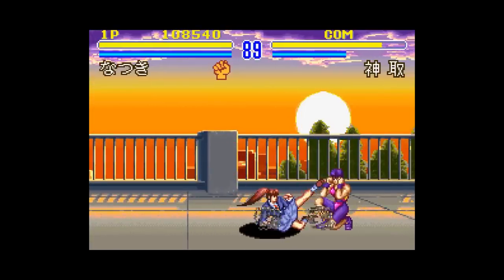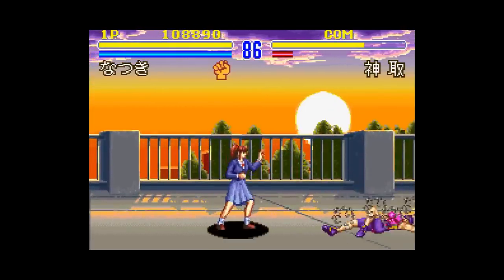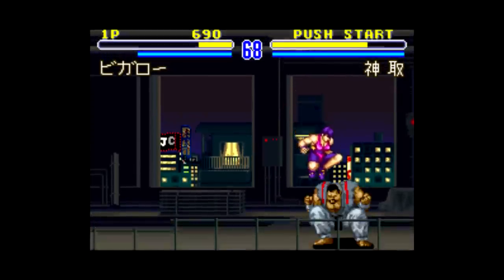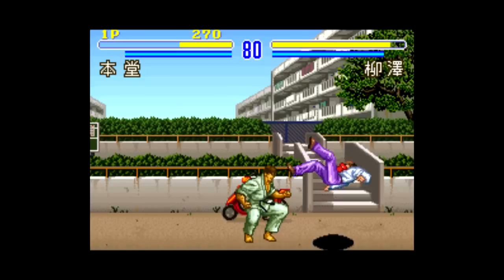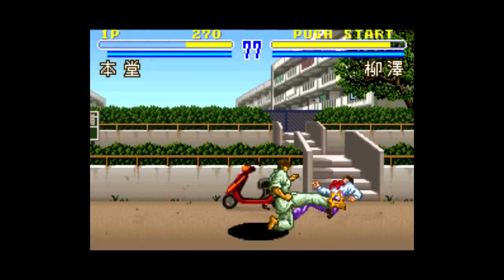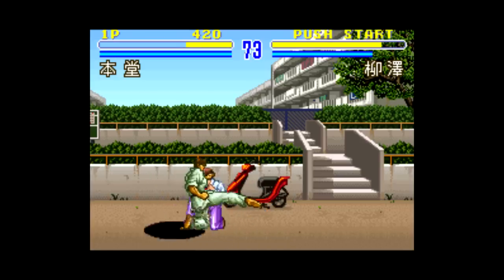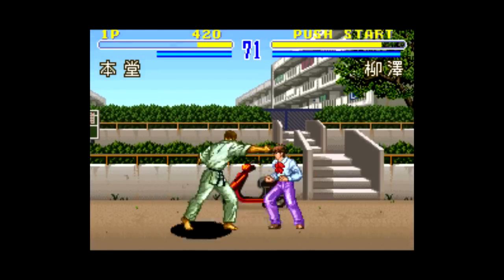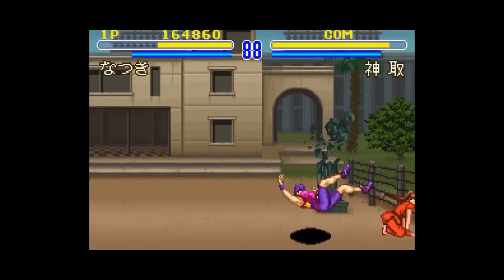In story mode, you can only play as one character, but in versus mode you can choose between any of the eight fighters available. The Y and B buttons are weak punch and weak kick respectively, with X and A being strong punch and kick. The L and R buttons also attack and dodge depending on which direction you're facing your opponent. One button will quickly move you backward to help you get out of trouble, and the other is just a standard strong attack that will vary based on which character you're using.